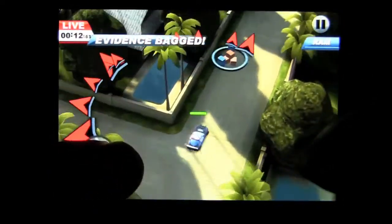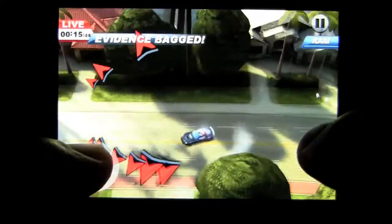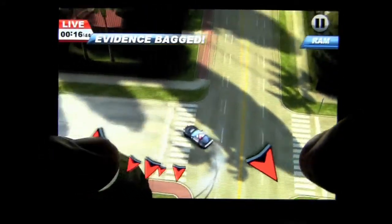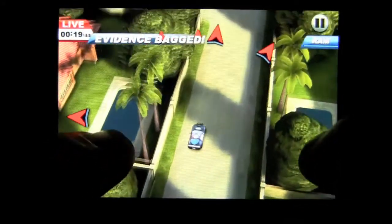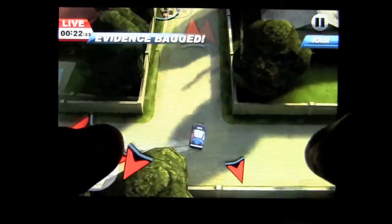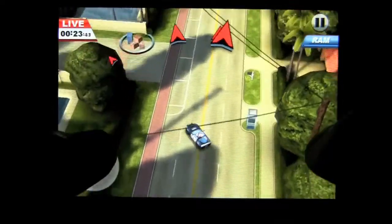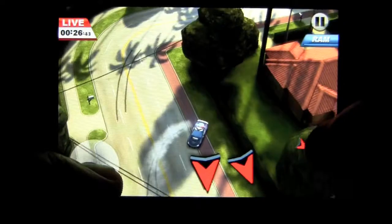Here we're getting all the evidence and I've played this a couple times and I still don't have the very best score. You have to scroll around and get the evidence quickly. You want to see where the big arrows are and go through there to get the evidence. Watch out for items like the walls. The object is to get all the evidence as quick as you can — the faster you get the evidence, the better. Make sure you know which way you're going.